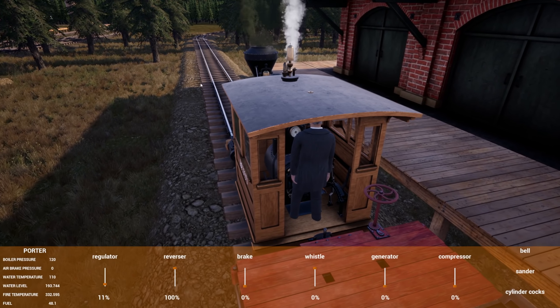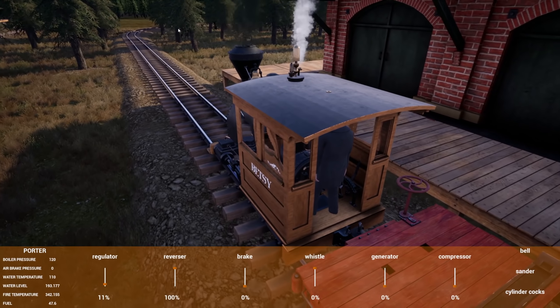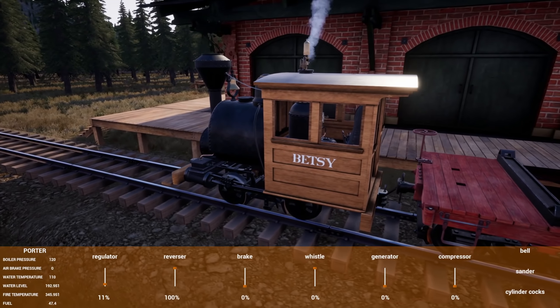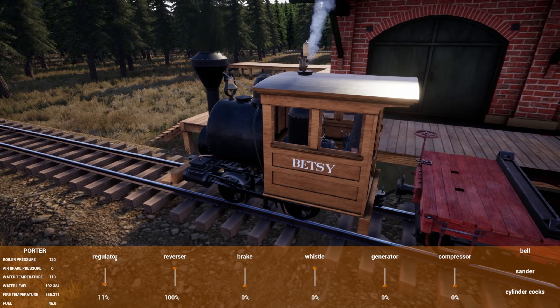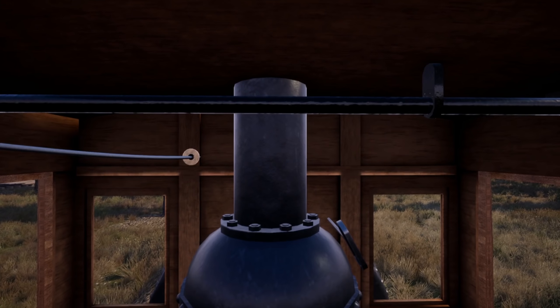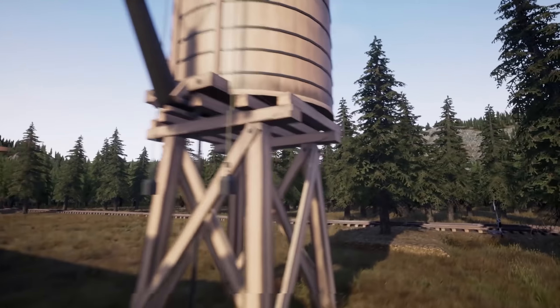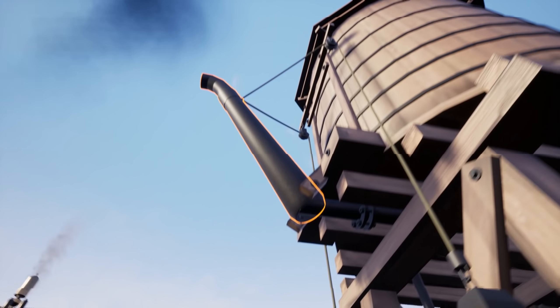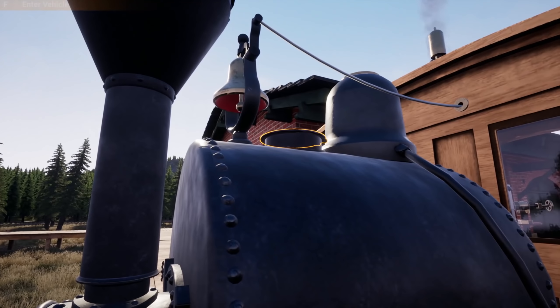I actually have a plan for a yard — I'm thinking we'll throw a switch in right here, pop off this way, and have our yard in there to hold all our train cars. We also need a turntable. Right there is probably about perfect. Let's go ahead and get a water tower placed — it placed, haha!